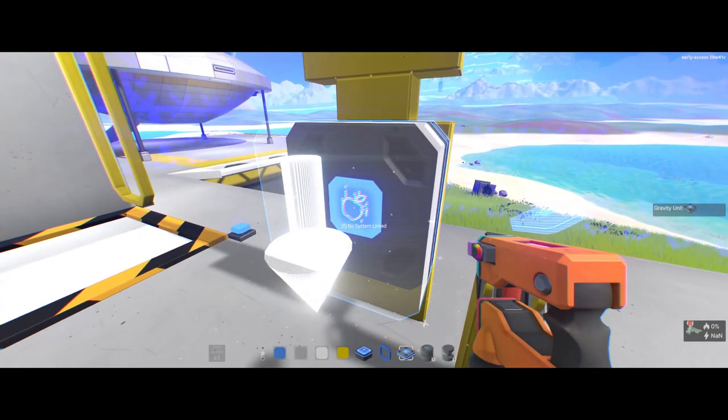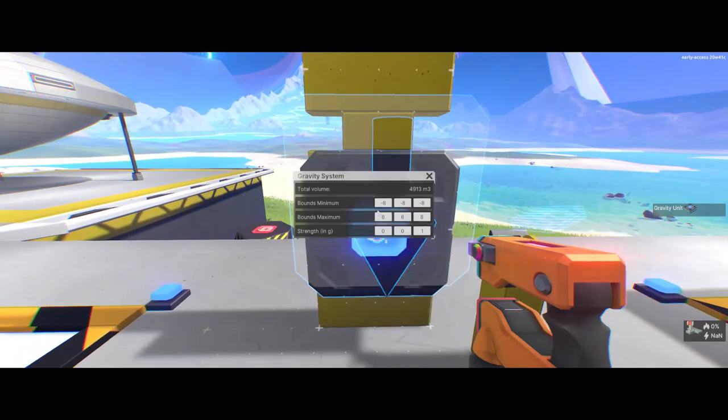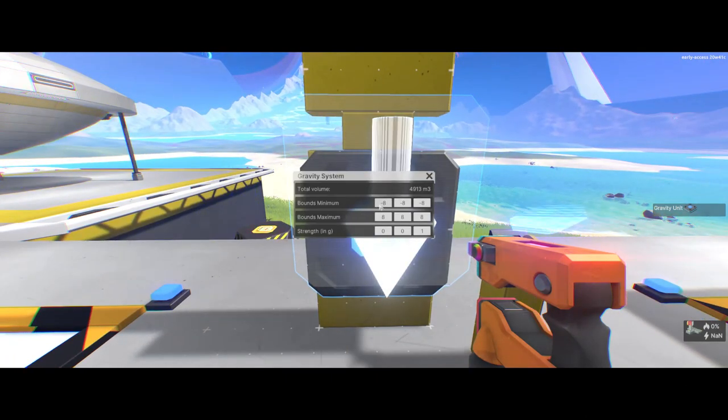If you go up to the block it should say F — no system linked. You press F and you get a nice little menu, similar to the shipyard block but with differences. These values correspond to X, Y, and Z — left and right, up and down, forward and back — but on the shipyard they are slightly different. This column here, if you're standing facing the block, the two numbers represent minimum and maximum towards and away from the block.